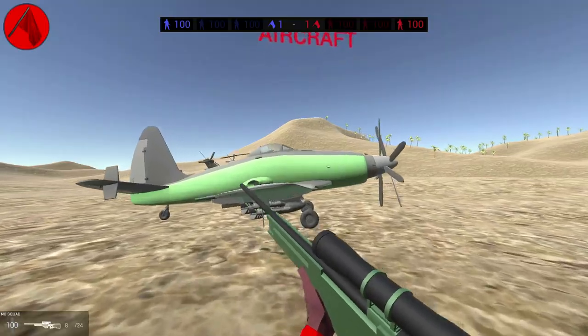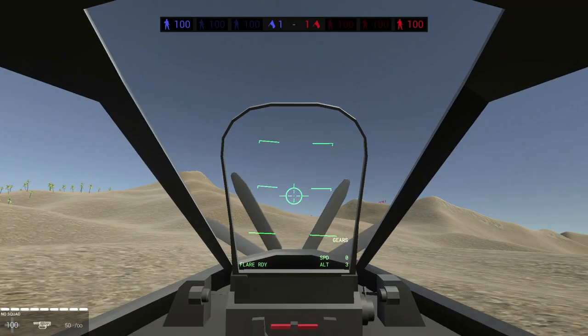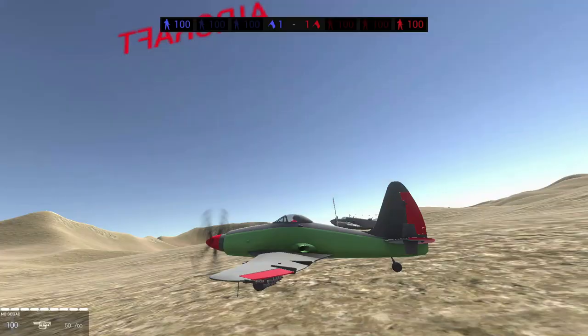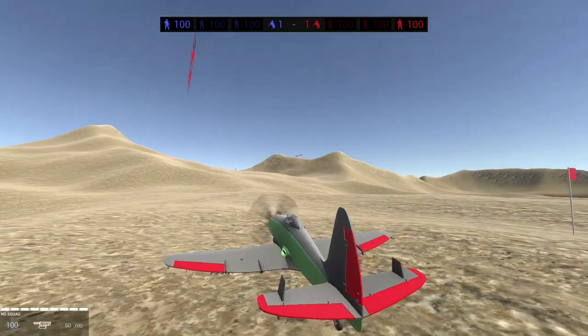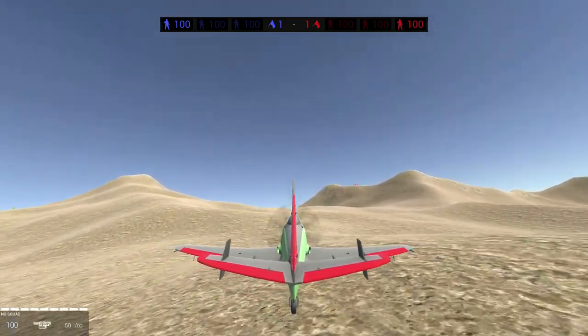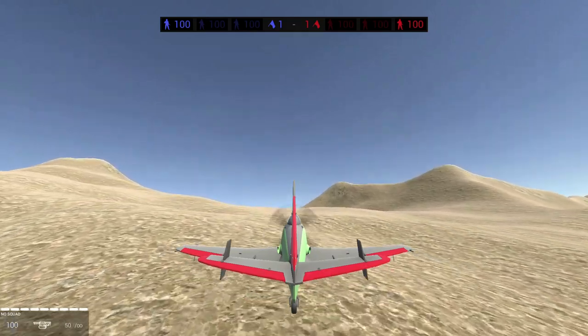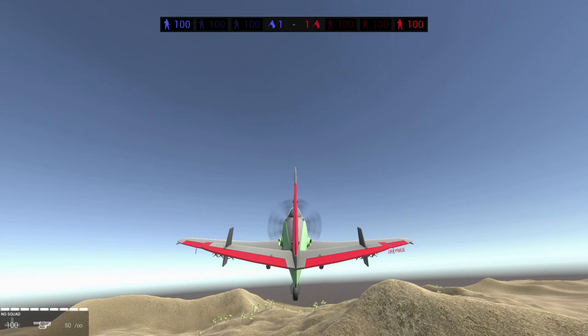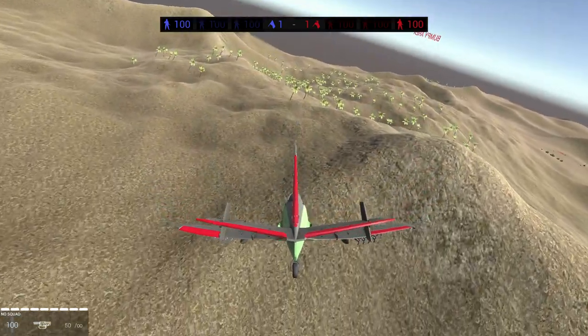Alright, so here is a plane. To fly the plane, you must not touch any keys on your keyboard. This is on mouse and keyboard. Take your mouse and pull it towards you — that will make you go up. Push it away from you and it will make you go down.